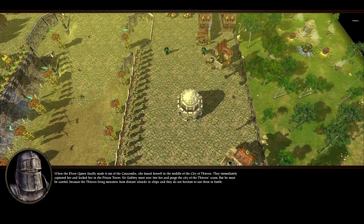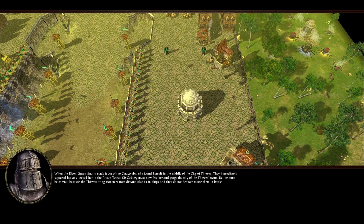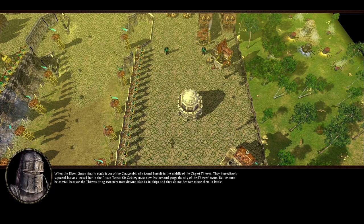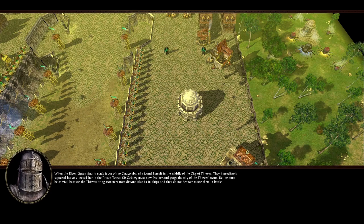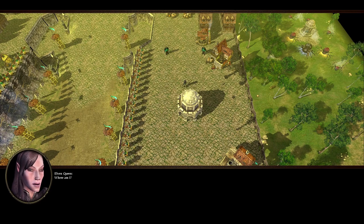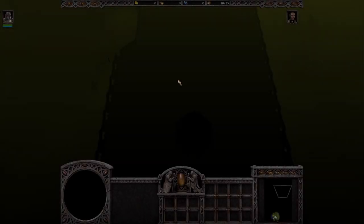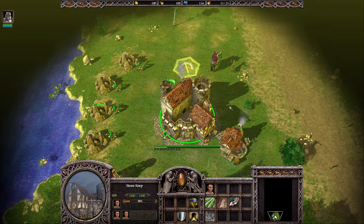When the Elven Queen finally made it out of the catacombs, she found herself in the middle of the City of Thieves. They immediately captured her and locked her in the prison tower. Sir Godfrey must now free her and purge the City of the Thieves scum. But he must be careful, because the thieves bring monsters from distant islands and ships and do not hesitate to use them in battle. As we saw, the Elven Queen finally got out of the catacombs, as we managed to do that in the last mission.